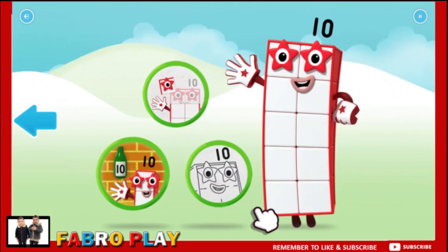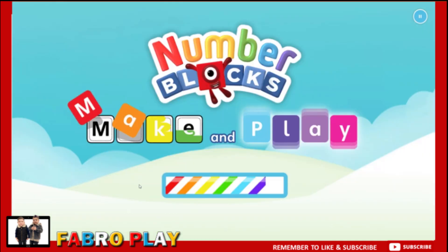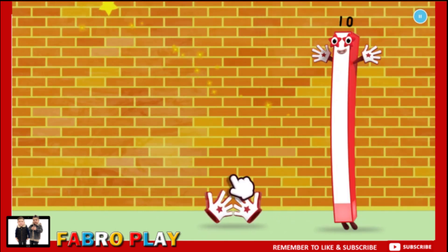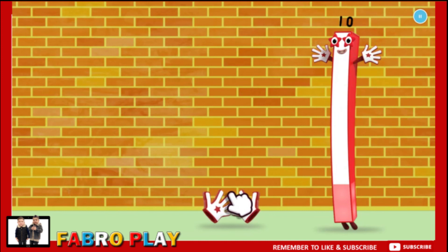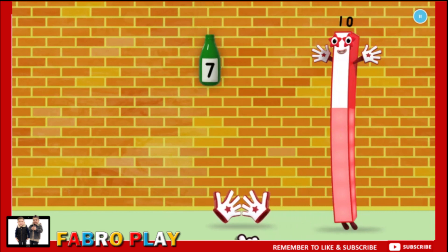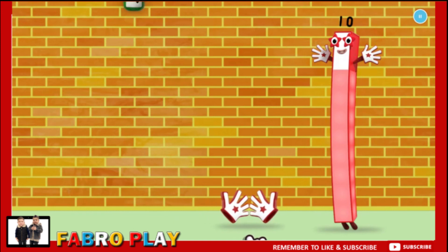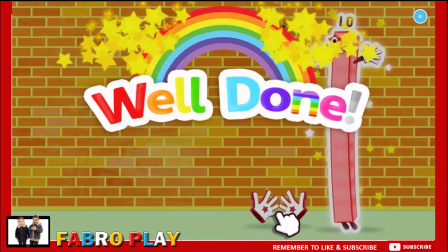Welcome to Numberland. Let's make and play with the number blocks. Catch — ten green bottles falling off the wall! One, number block ten. Two. Three. Four. Five. Six. Seven. Eight. Nine, one more to go. Ten. Well done. Continue.